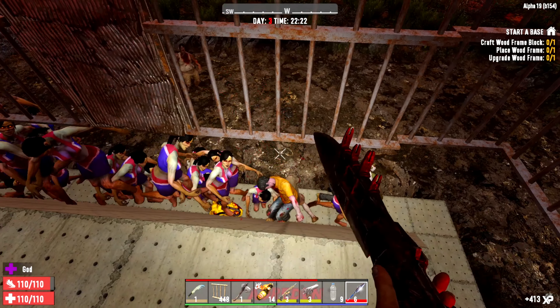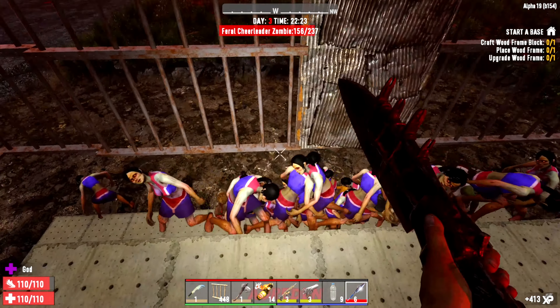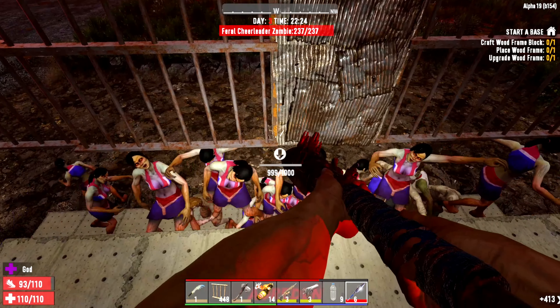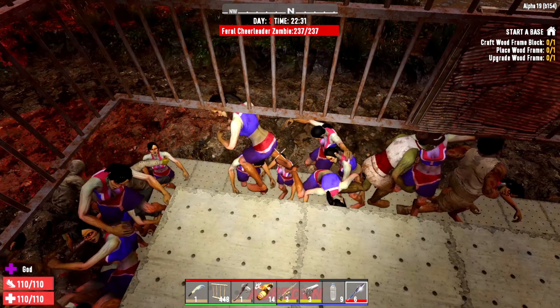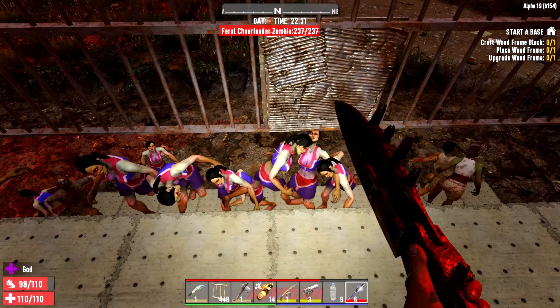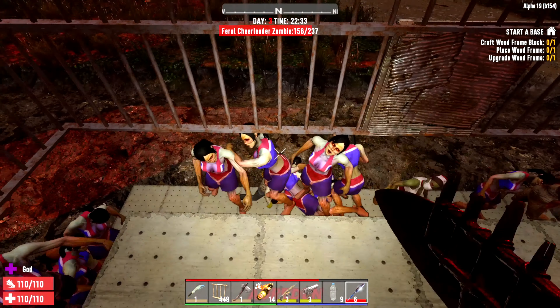Now they are apparently climbing up, so you're going to have to have some way to prevent yourself from being attacked. I think these bars work pretty well. I'm summoning an army of cheerleaders because I really want to test this out a little bit. So they're going to attack these bars — okay, that's good, that's what I'm expecting.